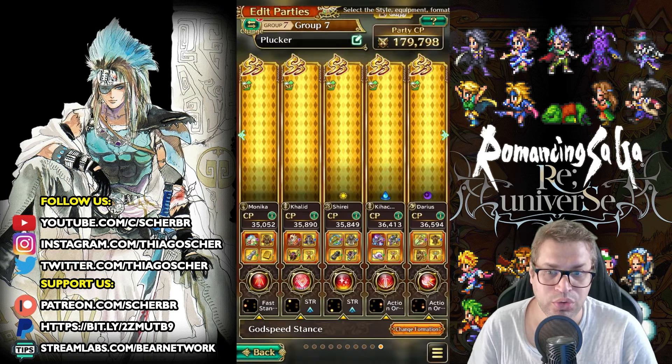The trick on this fight is this: the enemy has no weaknesses to any sort of element, but Khalid has a skill called Thunderbolt Slash that applies weak points — Lightning Defense Down — when the enemy is attacked by a lightning attack. Something different about this Kihachi compared to the past one is that she will chase on overdrive no matter if you are landing a weak attack. The first Kihachi needed you to land both a weak attack and an overdrive attack to get the extra chases.